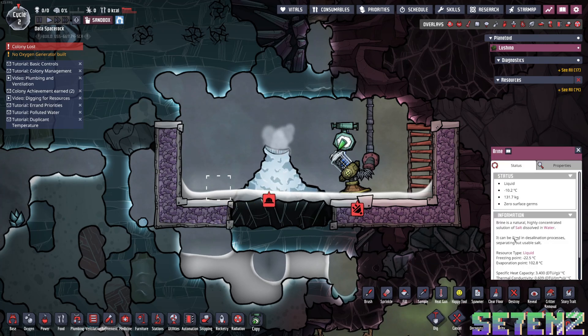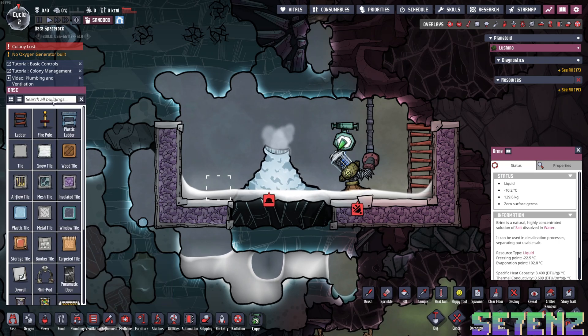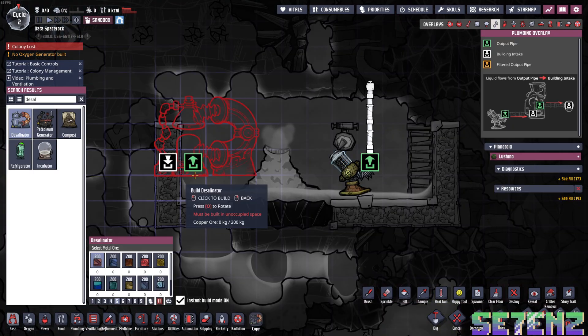Brine is basically, as it says, a natural highly concentrated solution of salt dissolved in water — basically, salt water. With brine, what you're going to want to do is build a desalinator — spelled it correctly — desalinator.